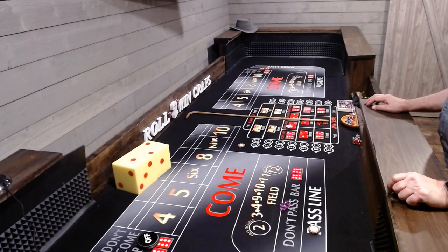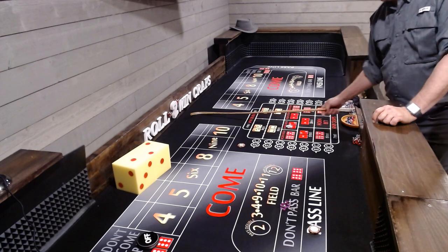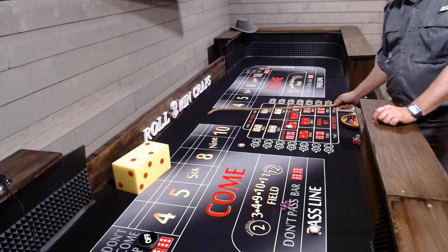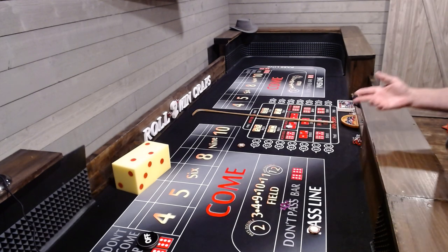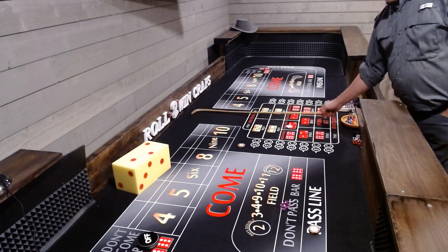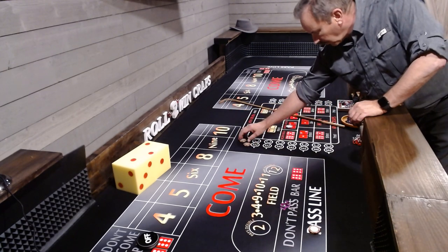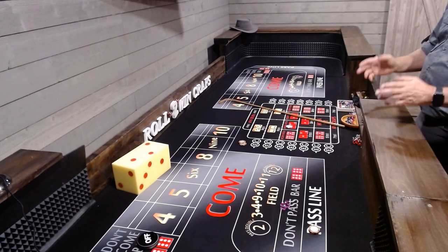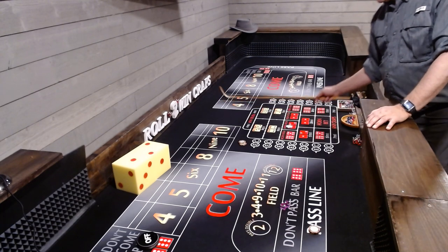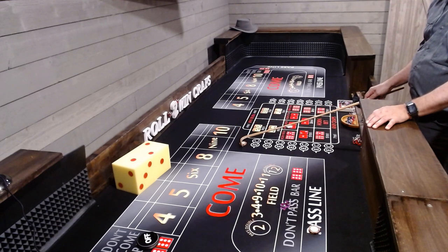Hey everybody, it's time to roll the dice. I'll probably go over a little game within a game action — no idea if I can pull any of it off. Game within a game comes on the come out roll. It's one way to play the come out game.